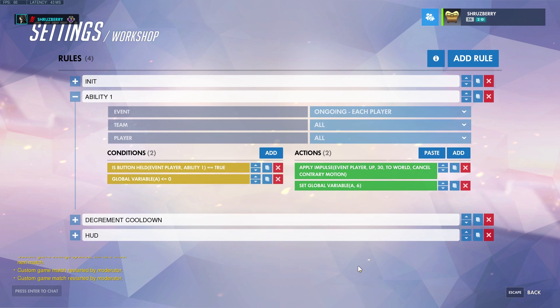Then in 'ability one' — this is where I actually apply the impulse. Two conditions need to be met: first, 'is button held' for the event player ability one is equal to true, so the player is hitting the ability one button; and second, our countdown time needs to be zero. If both are true, then we apply an impulse — apply impulse is just adding a force upward to cause that super jump.